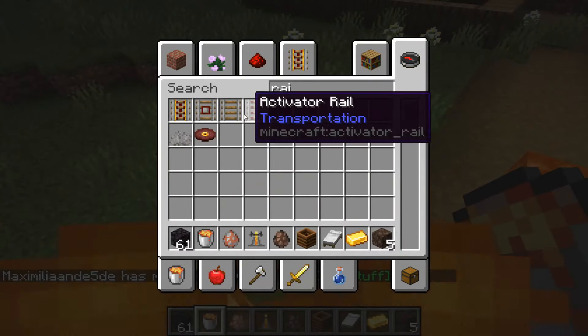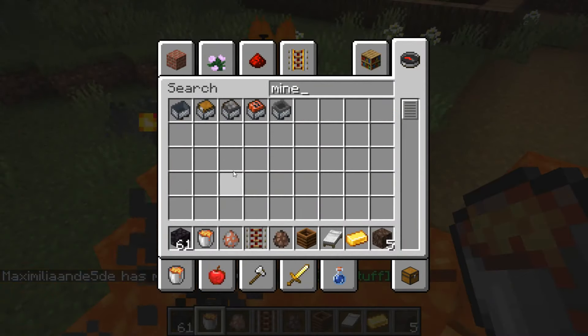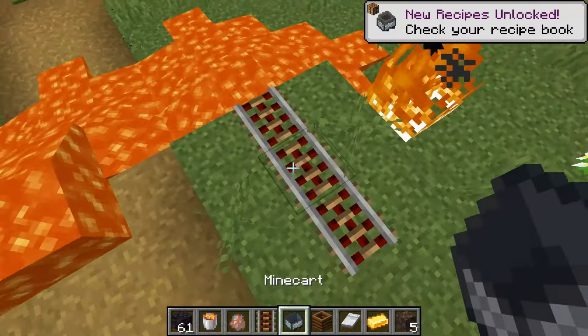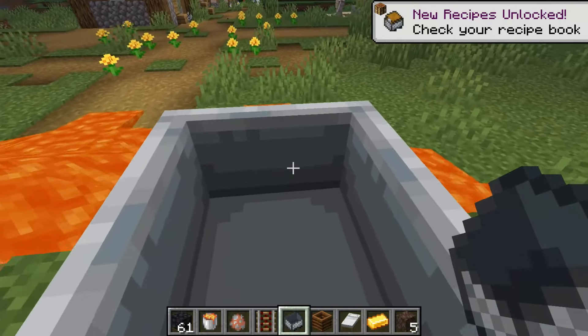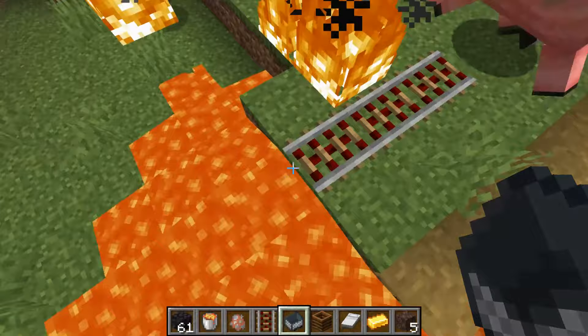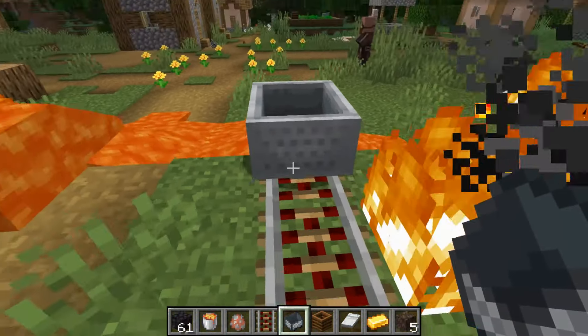Get some rails, here we go — rails and a minecart. So for the longest time minecarts were able to survive in lava, but now if we push this guy into the lava — there we go — the minecart breaks and it actually drops its item, but it's most likely going to go into the lava.